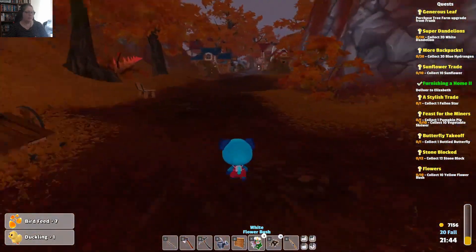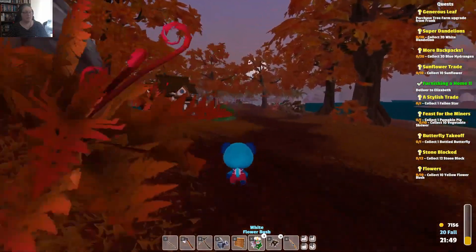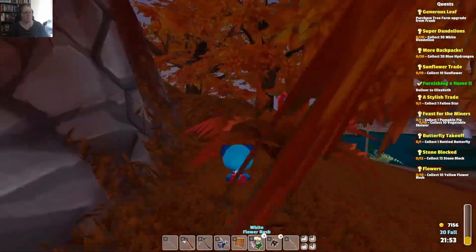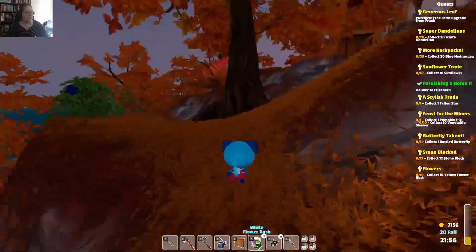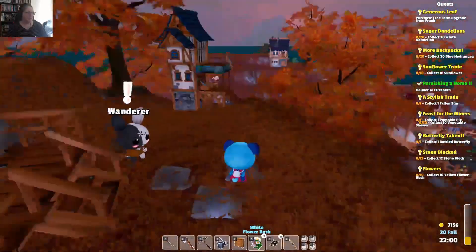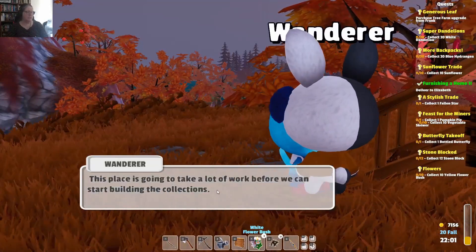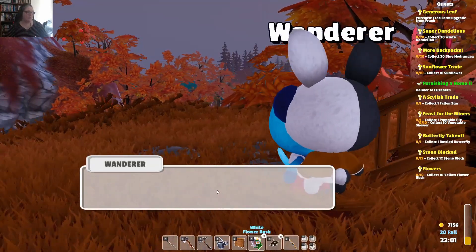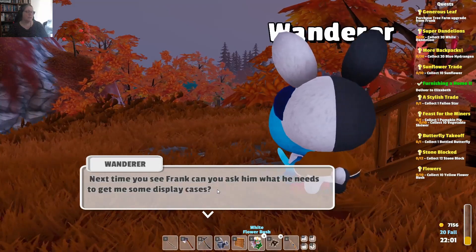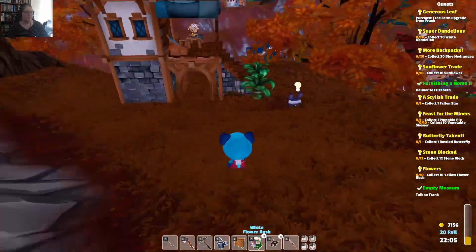Awesome. I wonder where my habitat is — I haven't really looked. I'm taking the long way around because I want to go up here. We need to do a fiber hunting spree as well — we're going to empty our backpack for that. I want to go up here and chat to the wanderer and see if he has a mission for me. 'Frank built a museum, but it's completely empty. This place is going to take a lot of work before we can start building the collections. Can you ask Frank what he needs to get me some display cases?' I sure can, Mr. Wanderer.